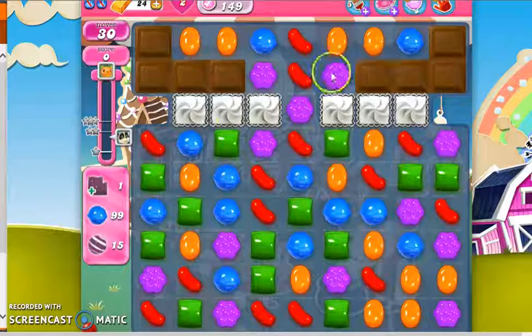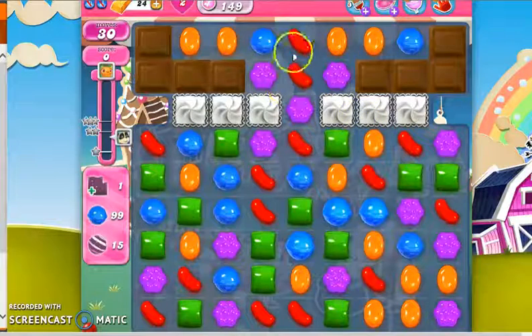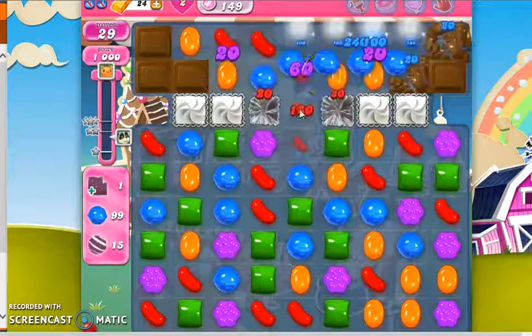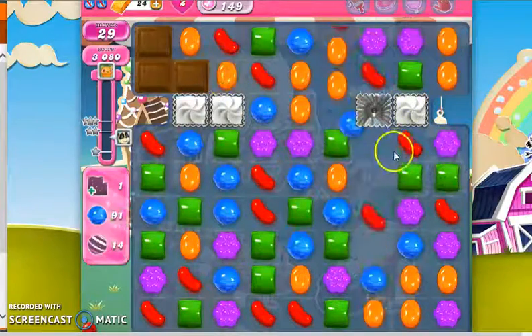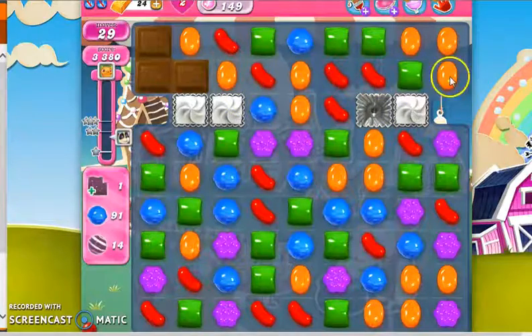So here I have chocolate on the board with two-layer-thick frosting. Chocolate is fairly dangerous, because if it eats over this area and I have no way to remove it, that means I will not get any candy flowing onto this board, which means the level will end because of no more possible switches. So I'm going to take it out so it doesn't grow anymore.